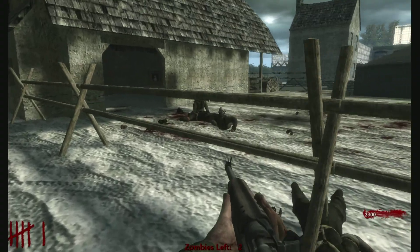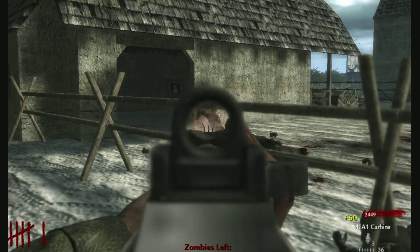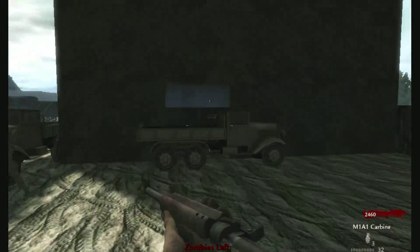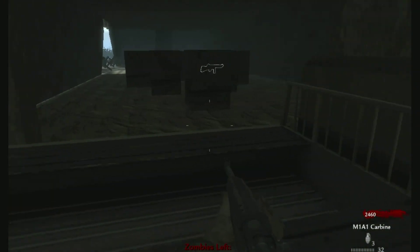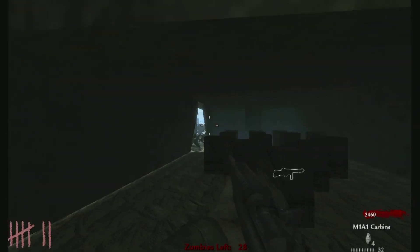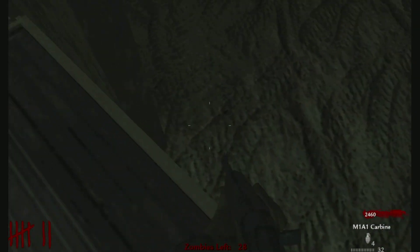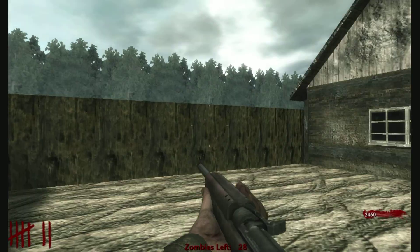Alright, I was able to get over here but I think the zombies might glitch out because I didn't open the door to get over here, so that might be an issue. Oh there's a Thompson in there. Is there a door here? No — I'm just going to have to glitch over it. I can't even get over it. Seriously, I can't go through there. I'm so dumb with this map.